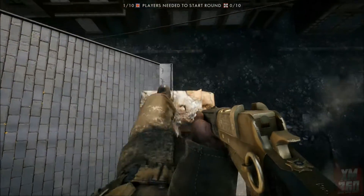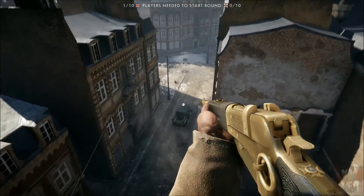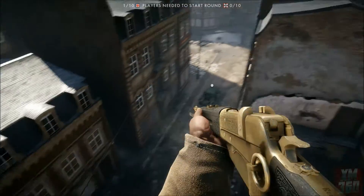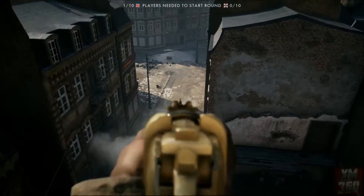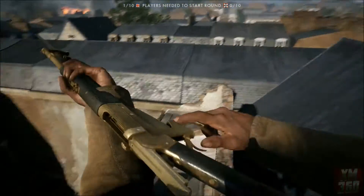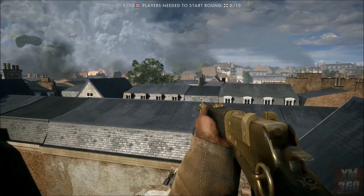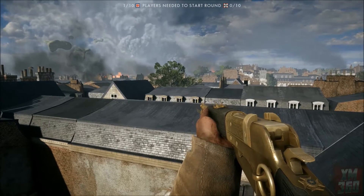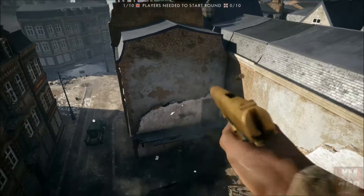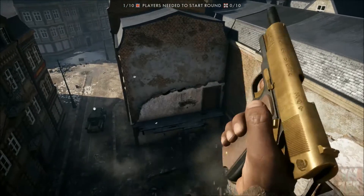Now this is only really useful if you are on the team that spawns up by F and you guys get backed up all the way to E and F and they take all the other objectives — this might be a useful spot. But pretty much I saved this one for the fourth and maybe last glitch on Amiens to show you guys because it's the least useful out of all of them, but I still found it really cool and I wanted to show you guys.